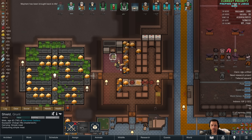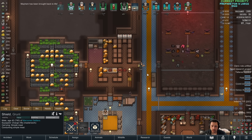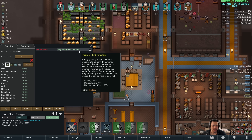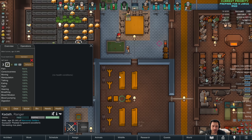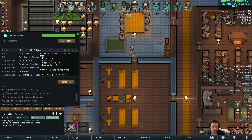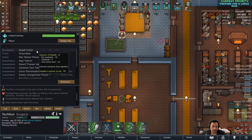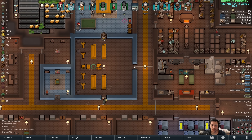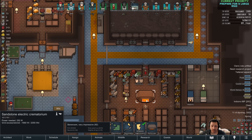Mayhem is alive and well in the vault. Oh, what the hell? Technoar and Kadath — why? Aren't you, like, third trimester pregnant? Can't I just have a win for one second? How bad is your relationship? Maybe Mayhem will get Words of Love as a Psycaster, because that's about the only hope we've got now.